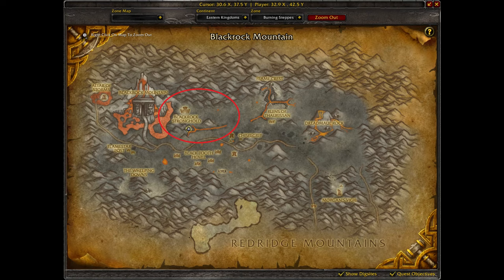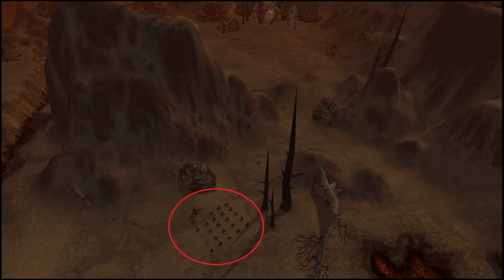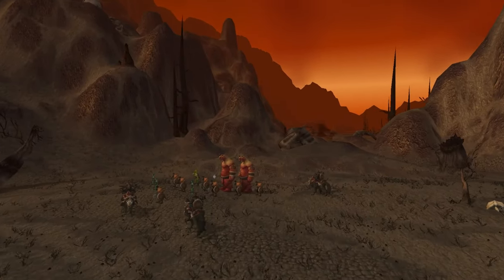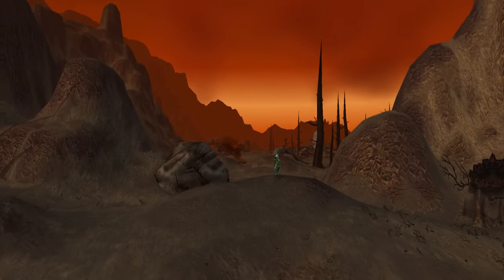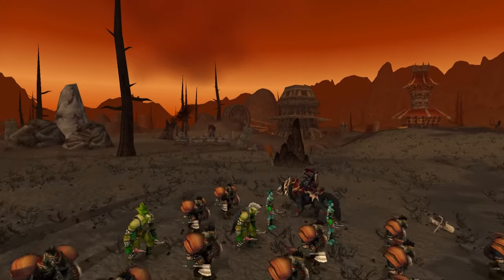We are at the Burning Steppes. The Blackrock Stronghold has some pretty dense packs of non-elites. Every mob I kill does give XP. There are 4 big stacks of mobs and a bunch of stragglers scattered around. By the time I do a full loop, the first mobs are already respawning. On average, I was able to do loops in about 10 minutes for 275k XP per hour.